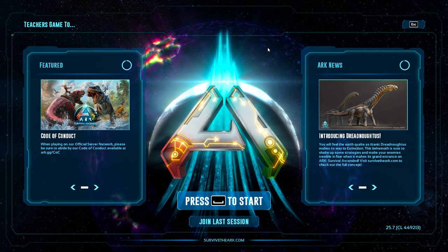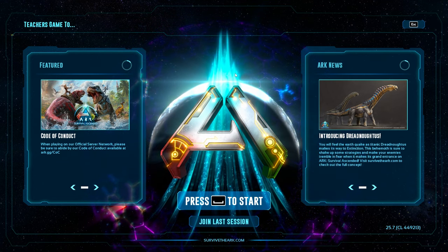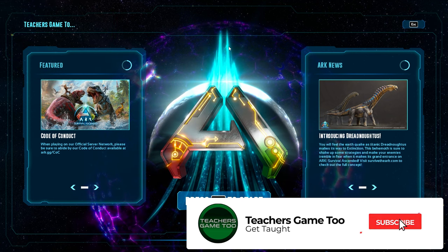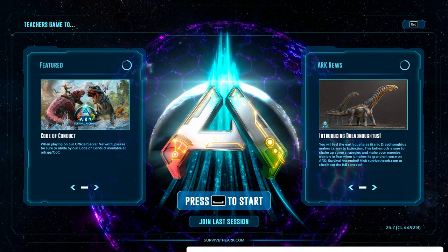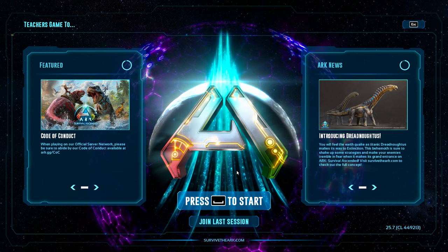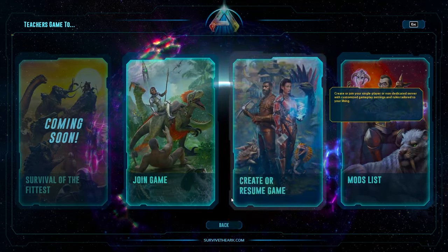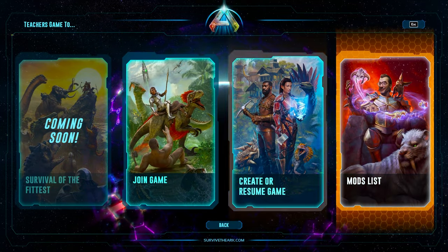Hey guys, what is up, it's Teach here coming at you again with another video on ARK Survival Ascended. You can see this is the new home screen, and this is going to be a quick guide — not long at all — to show you how to use mods. Pretty simple actually, and you can use them in any session at any point in time. All you're going to do is use the new tabs system.